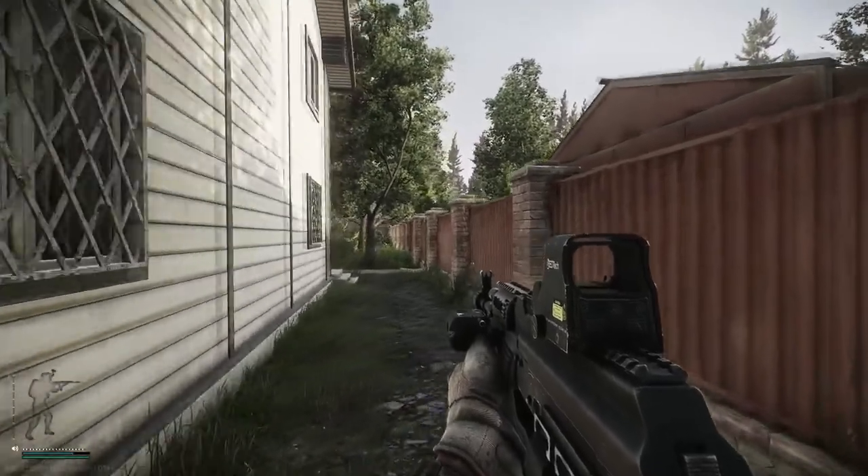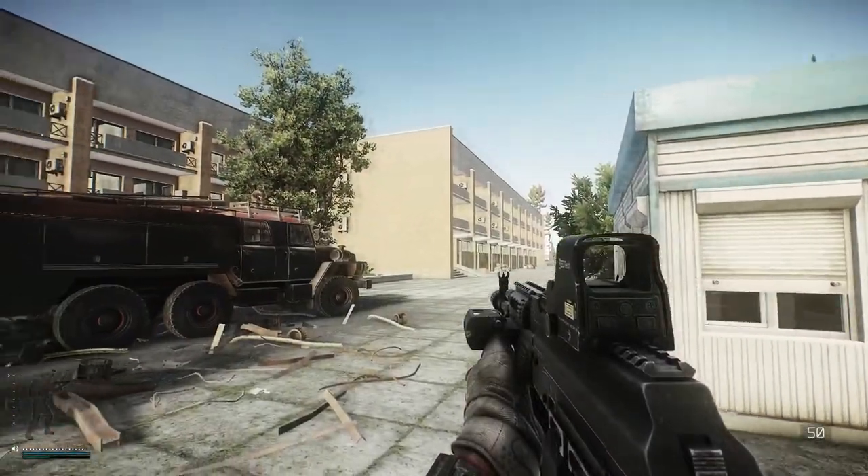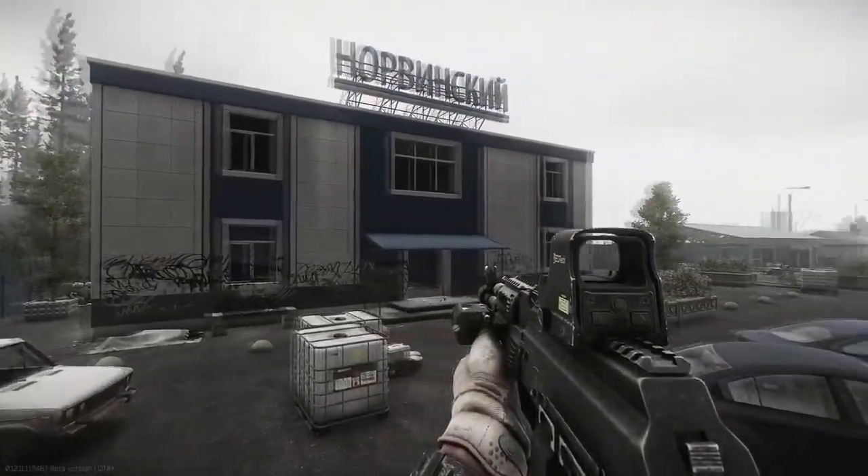And here we are on the map, Shoreline. I believe we're sneaking up on Sanitar now at the Cottages. He can also be found up at the Resort and down at the Pier. Let's go in and kill him now.